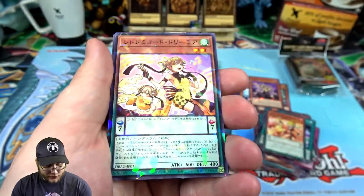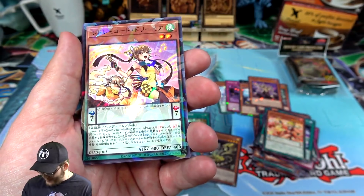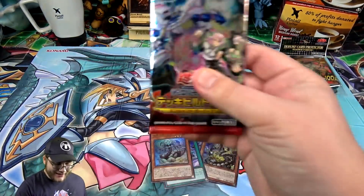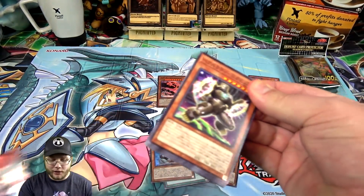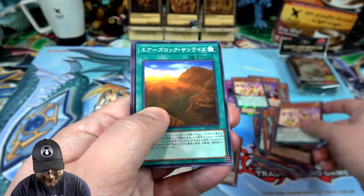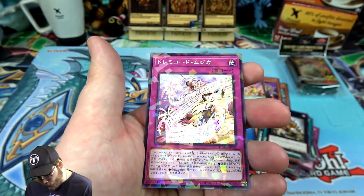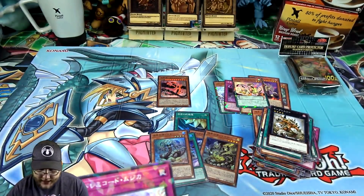Oh, there's another one — we haven't really seen too much from this archetype. Reidormacord Dreamy — I don't know how you pronounce that exactly, but I'm trying my best and I'm very sorry. And last pack — okay, what are we going to end with? Can we end with a holo, an actual holo? I don't even know what else we can get. Robot bear. And it looks like yeah, a shatterfoil. Which one is this? Looks like a trap card for them too. It is Dream Accord Musica.